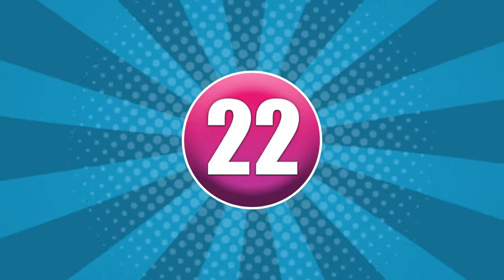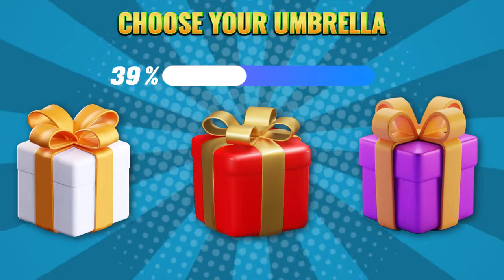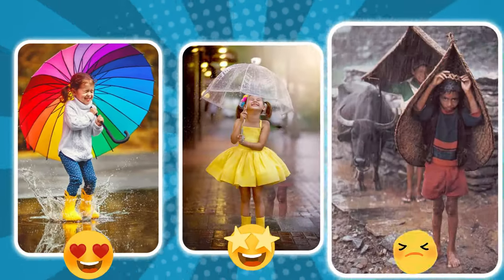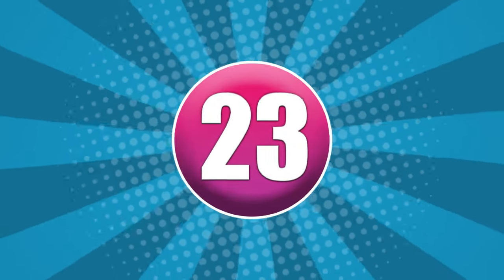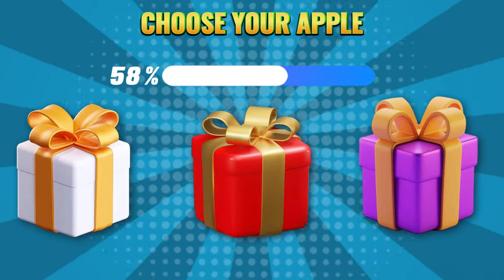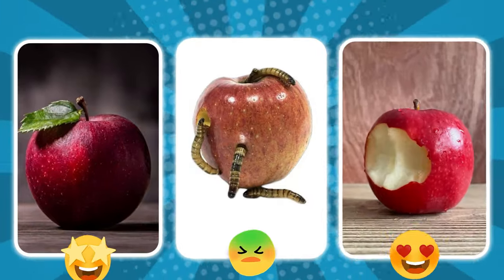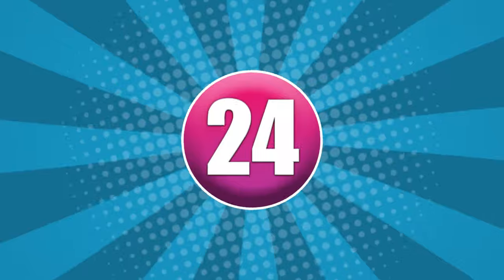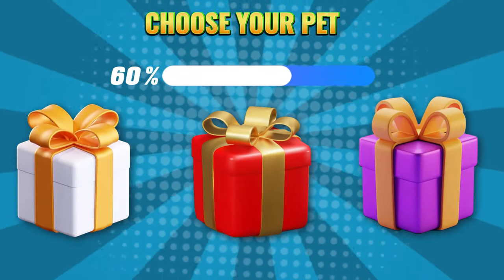Round 22. Choose your color: white, red, or purple. Round 23. Choose your color: white, red, or purple. Round 24. Choose your color: white, red, or purple.